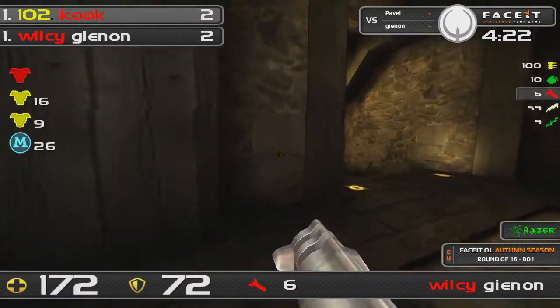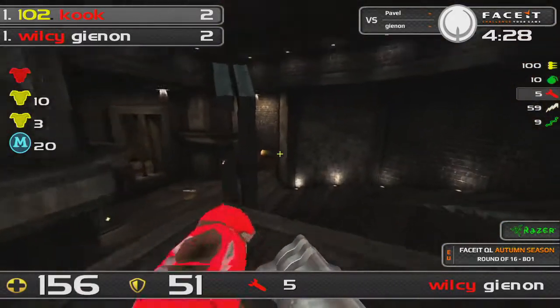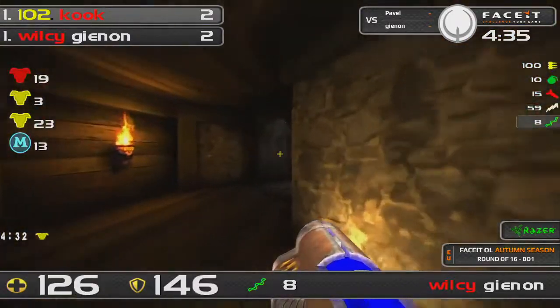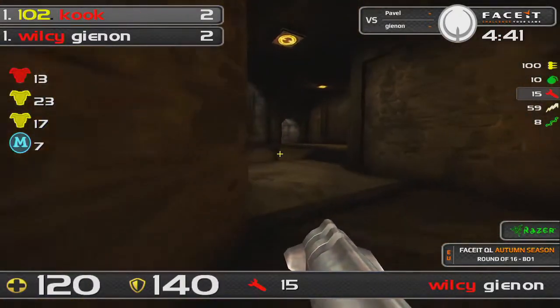So if he grabs the red and then maybe drops down to the 50 bubble, he might be able to catch Pavel before the next yellow comes up. He's actually going for the yellow, which is quite good as well — provided it is up. He has taken some damage. With the other yellow up, he could almost get around and get back to mega, but I'd say he'll probably just set up for the mega, which is what he is moving in to do now.